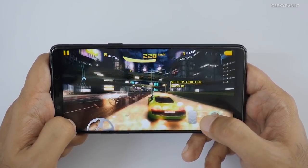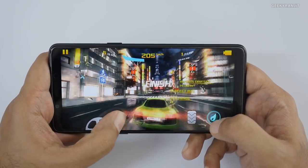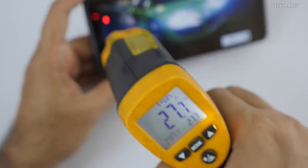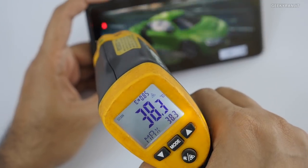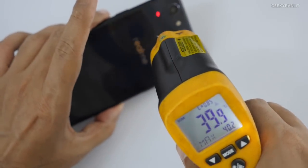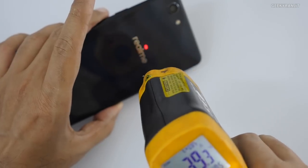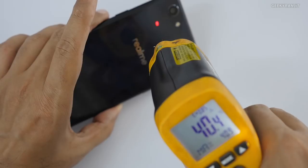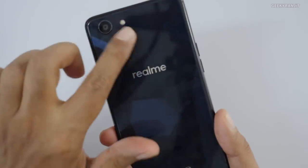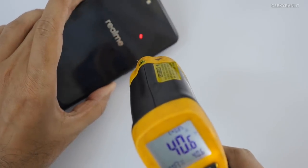It's been about 10 minutes since we started this gaming video, so let's check the temperatures. Around the ambient area it reads about 27 degrees, but the screen is now up to almost 38 to 39.9 — that's essentially 40 degrees Celsius. The back area is about 40.4 to 40.9, so almost 41 degrees Celsius. It's getting slightly warm at this portion, but 41 to 42 degrees is not very bad — we've seen some phones hitting a lot more.